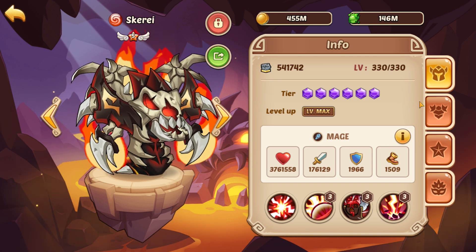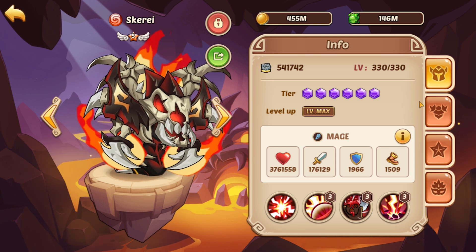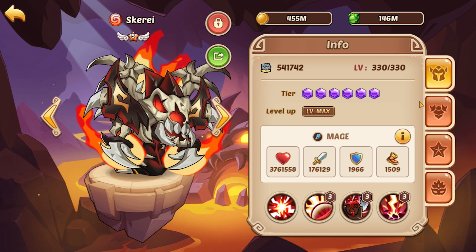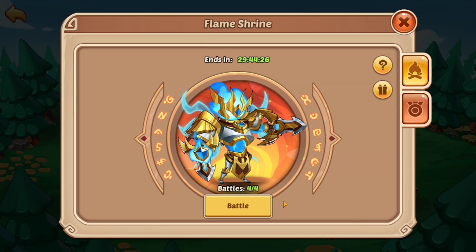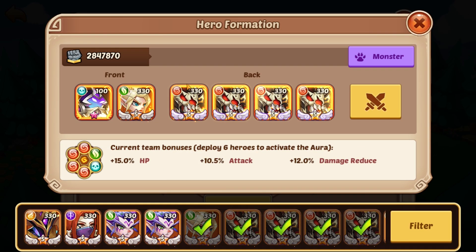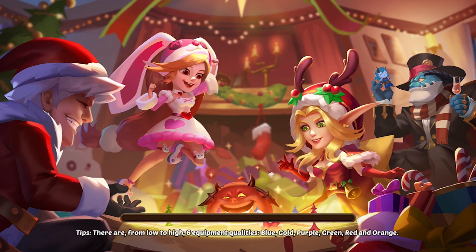I want to jump in and see how much damage we can do and compare it to our previous videos. We have at least two other Faith Blade Flame Shrine videos up on YouTube. Let's just jump right into it. Slot three is going to be the one with the Punisher; the other three have Kiss of Ghosts. We have this amazing aura benefit now that we never used to get. Let's make sure Phoenix is right and jump in.